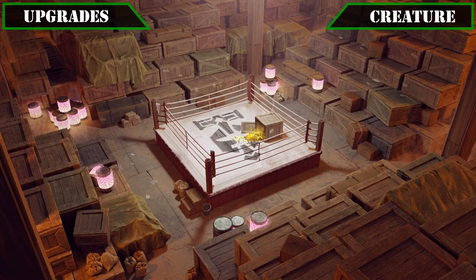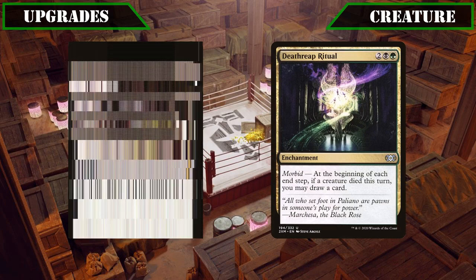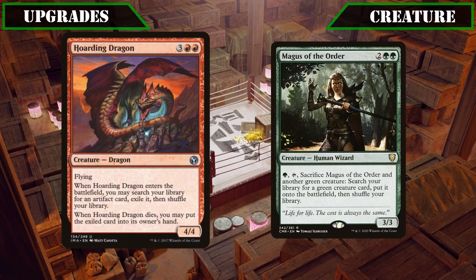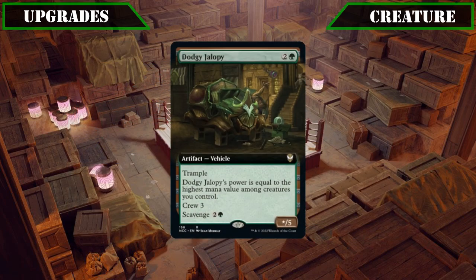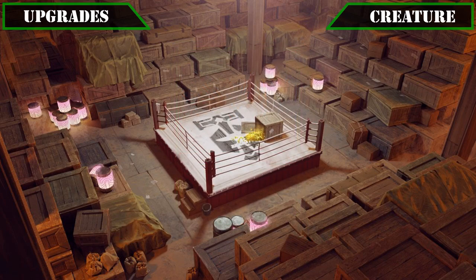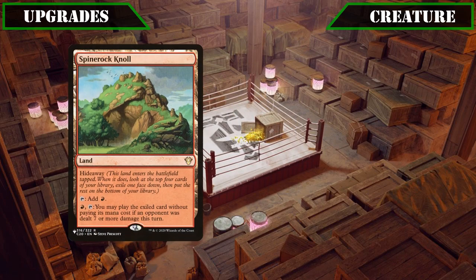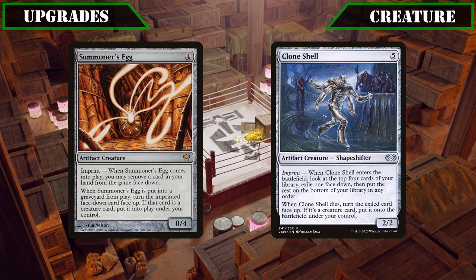In an effort to swap out some non-creatures for additional bodies, we'll be cutting both Painful Truths and Death Reap Ritual for the tutors Hoarding Dragon and Magus of the Order, each allowing us to tutor an artifact into our hand or a green creature into play directly, adding consistency to our build. Dodgy Jalopy will also be getting scrapped, being swapped out for Vorapede, whose Undying will keep it on the field permanently when blitzed, making its good stat block and keywords even better. And for our last creature upgrades, we'll be swapping out the Hideaway Lands Spinerock Gnoll and Mosswort Bridge for Summoner Egg and Clone Shell, both of whose death triggers to cheat creatures into play are easier to enable, and because they're colorless can even be blitzed out for free if we've cast our commander enough times.